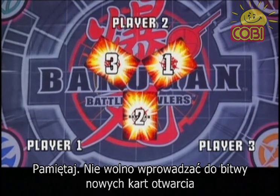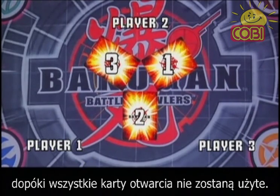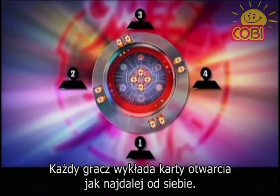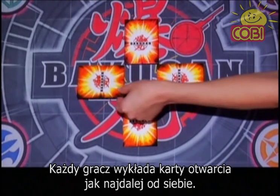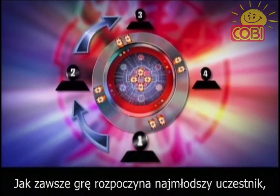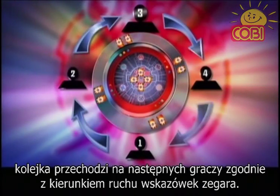And remember, no new gate cards are introduced into the battlefield until all gate cards are used. For a four-person game, do this. When placing the gate cards in the middle of the battlefield, each player's card goes as far away from him as it can. Then play starts with the youngest person and then moves to the left after that.